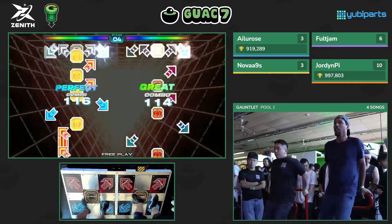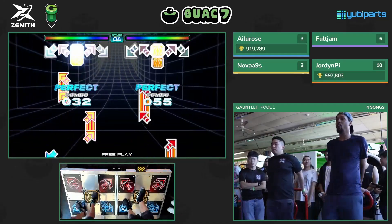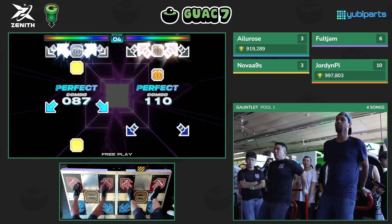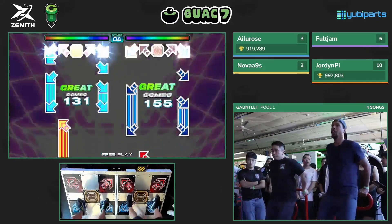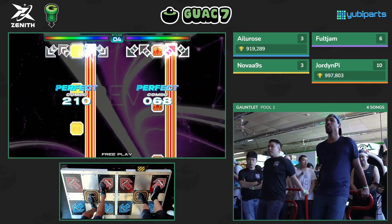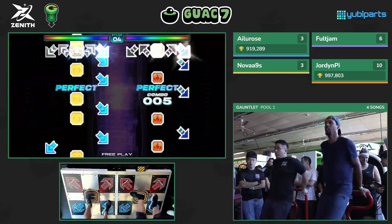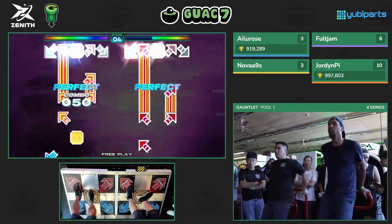They're getting into their third song now. The drill is tripping up Nova slightly. Looking at Jordan's score that they're fighting for — what can you say? He just kept getting double S pluses. He's a really scary player. That means it's kind of looking like the remaining players are really fighting for that coveted second spot to make it through. Currently Foldjam is taking the lead.